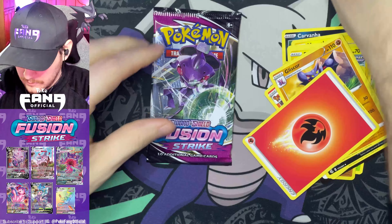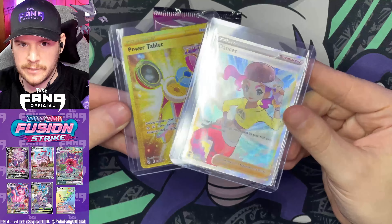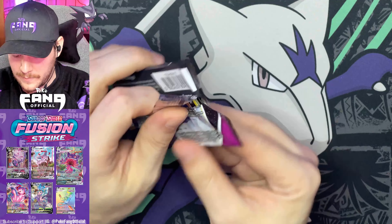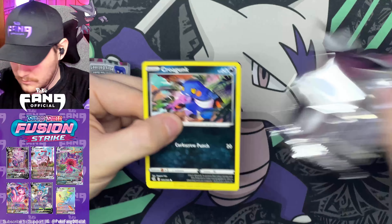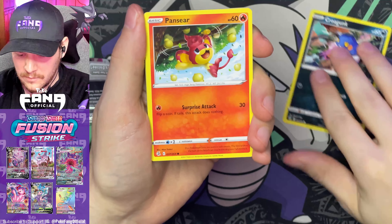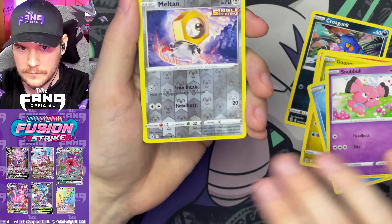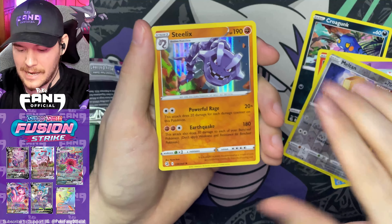One hit so far out of this second three pack blister, and these two beauties out of the first one. All right, last pack. We got a Krokorok, Haunter, Goomy, Arrokuda, Snubbull, Meltan Reverse, and a Steelix holo.